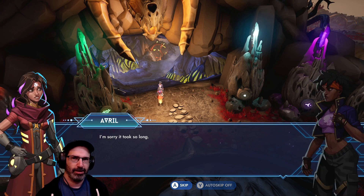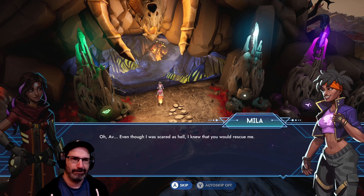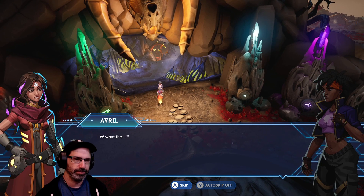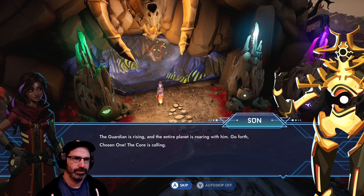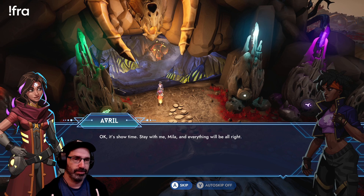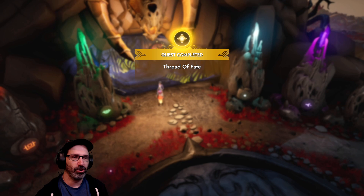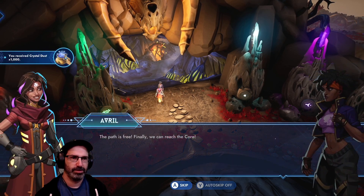I'm sorry it took so long. Even though I was scared as hell, I knew that you would rescue me — because even if you became some sort of demigod, you're still my silly best friend. I like the sound of demigod. The Guardian is rising, and the entire planet is roaring with him. Go forth, chosen one — the core is calling. Okay, it's showtime. Stay with me, Mila, and everything will be alright.